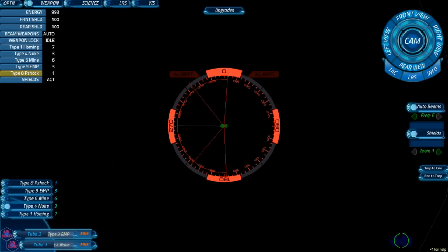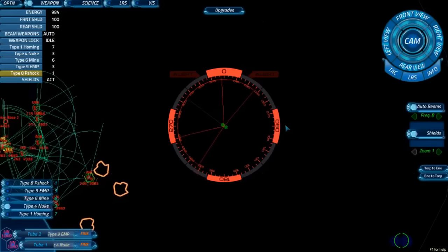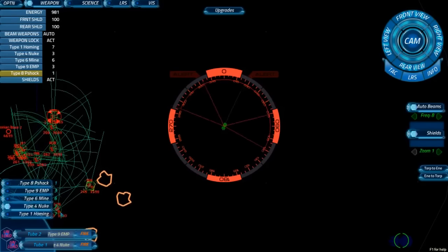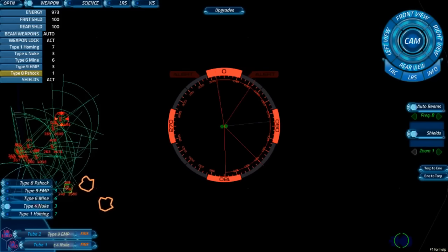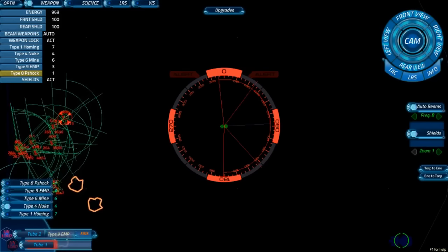I-68 weapons frequency beta. Quill, bring us around 180. Where did they all come from? Get a mine in the tubes. We've got a nuke and an EMP in the tubes at the moment. Empty out the nuke! That's going to take a minute. Mines are going to do great stuff — they're going to close pretty fast.